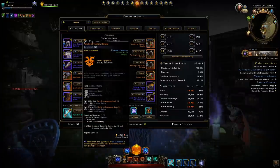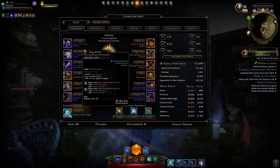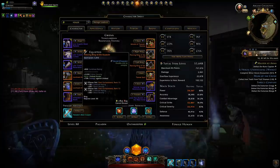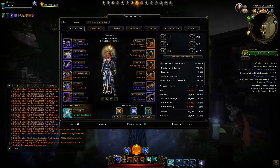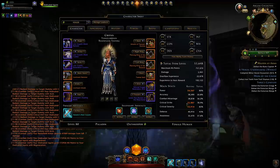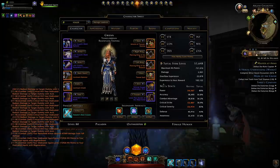I have the Tiamat set. For rings, use either piercing rings of the assassin for critical severity, or striking rings of the veteran or master for critical strike. I found it very easy to cap critical strike so I went with critical severity rings. For shirt and pants, go with the highest item level you can. For artifacts, again prioritize highest item level for more damage and healing, while keeping in mind they should also ideally provide power, critical strike, and critical severity.